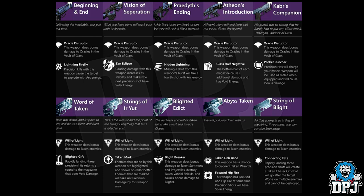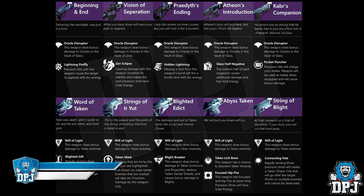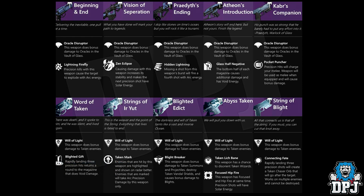Then we've got Vision of Separation, obviously the remake of the Vision of Confluence. It also has Oracle Disruptor, and then Zen Eclipse — causing damage with this weapon increases its stability and makes the next precision shot have solar energy. If you remember, the Vision of Confluence was a solar burn weapon, possibly one of the best weapons ever in Destiny. Then we have Prayer Deaths Ending with Hidden Lightning — missing a shot from this weapon's burst will fire a fourth shot with arc energy. Then we have Athian's Introduction with Glass Half Negative — the bottom half of each magazine causes additional damage and has void energy.